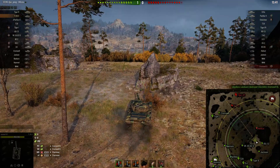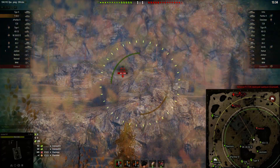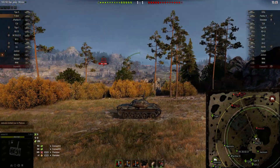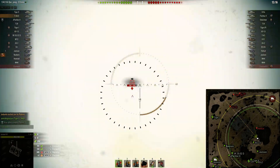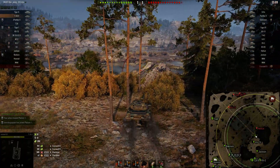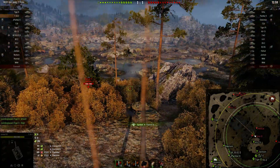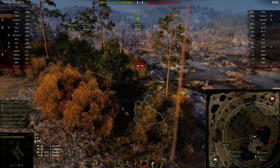It looks like we're just trying to maybe get some vision out to the middle. We know there's a Hellcat out there. This thing isn't the greatest sniper, but then I notice the O-Ho is on the other side along with the Tiger P, so I know this side is going to be fairly clear. We're just looking for free shots, basically. This thing just does not — I think that shot a little bit behind him, possibly. This thing is not very accurate either. I use heat at range because it does not lose any penetration at range, and because the gun's so inaccurate, it's not like you can hit weak spots with this thing.